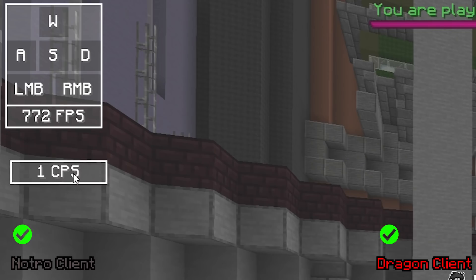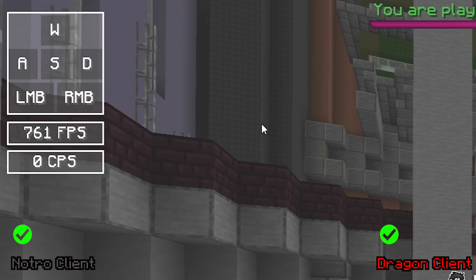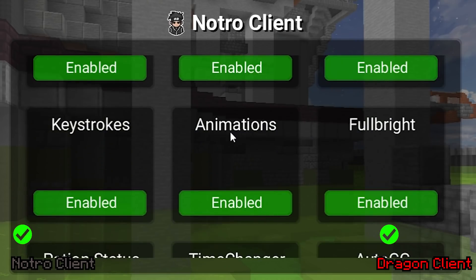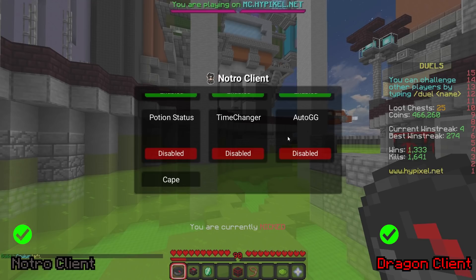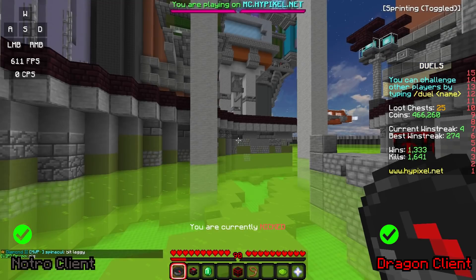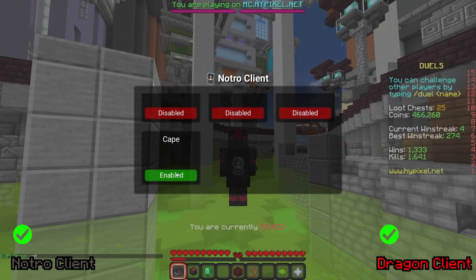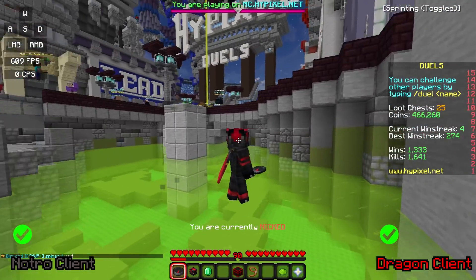I can spam click here and I'm getting like 700 FPS. Looking at what mods this client has: Toggle Sprint, FPS display, CPS display, keystrokes, animations — I'm guessing 1.7 animations — Fulbright, Potion Status, Time Changer, which is very nice, Auto GG, and a cape. There's actually a Notro cape. Personally, I don't like this cape too much compared to my Minecon or Migrator cape. We're getting 750 FPS just chilling in the hub — that's actually really impressive.